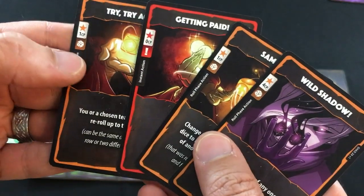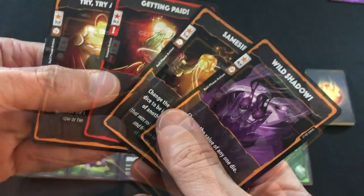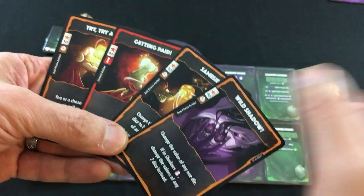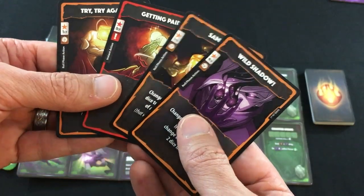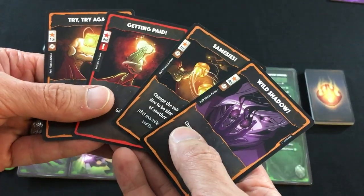To show you what a card looks like, they each have the CP cost over here, and then when they can be played. Blue cards, which the Shadow Thief doesn't have any of, are played during the main phase at the beginning or end of your combat turn. Orange cards are played while someone is rolling, usually you, but some can affect an opponent or another player. And finally, red cards are instants that can be played pretty much whenever you want.